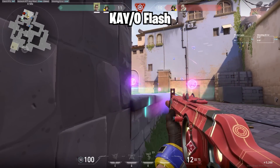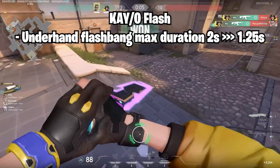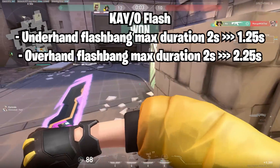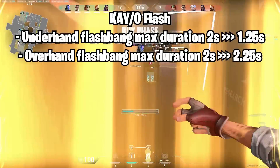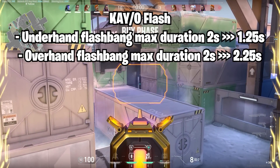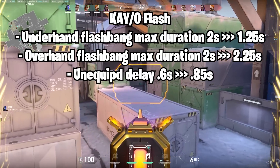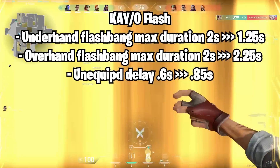Next up are the changes to Kayo's flash. His underhand or right-click flash max duration is decreased from 2 seconds to 1.25 seconds. However, the max duration of the left-click or overhand flashbang has been increased from 2 seconds to 2.25 seconds — a slight increase. Just like Skye, his unequipped delay is also going to 0.85 seconds from 0.6 seconds.